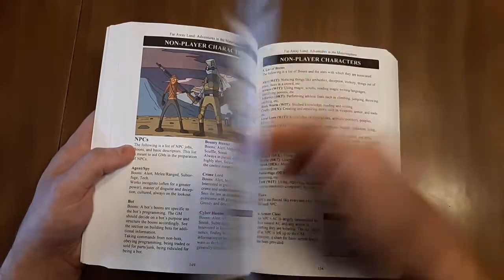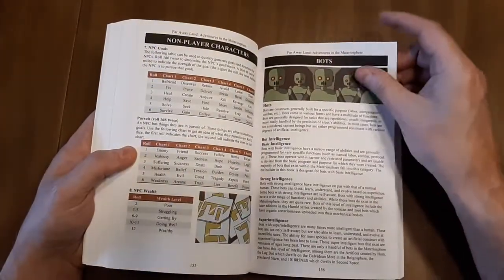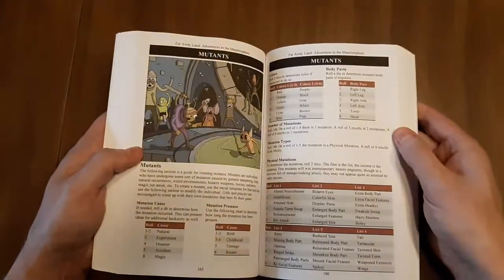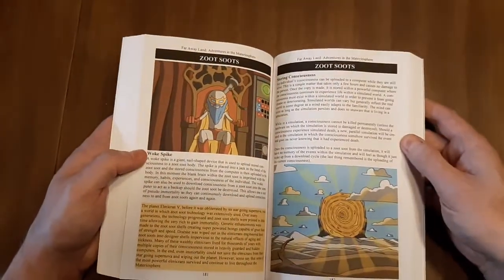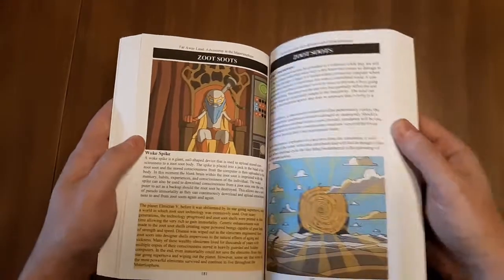Section on non-player characters. I went through this really quickly — I skipped some of the major sections, but I just wanted to give an idea of what the book looks like. Section on mutants and then cybernetics. And zoot suits, which are like empty cloned bodies that you can upload consciousness into.